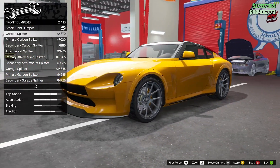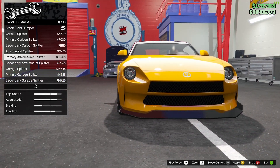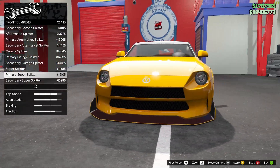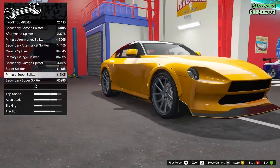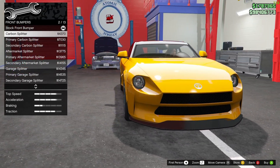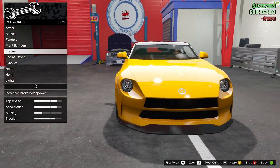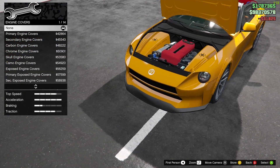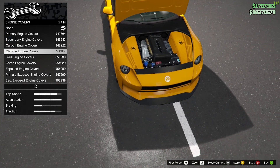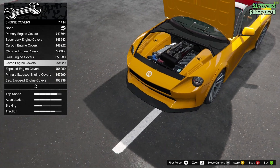I kind of like this one but I'm not a fan of some of these, so I might just go with a regular carbon splitter — I think that's what I'm gonna do. Engine upgrade maxed out, then engine cover options: primary, secondary, carbon, chrome, skull cover, camo, exposed.